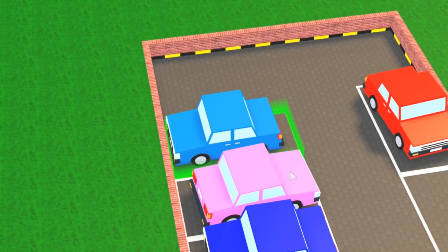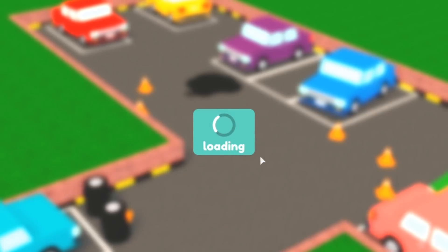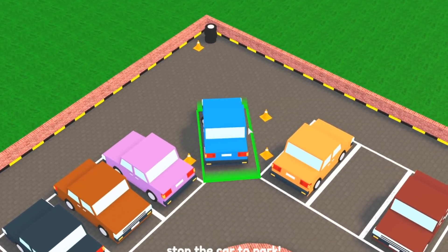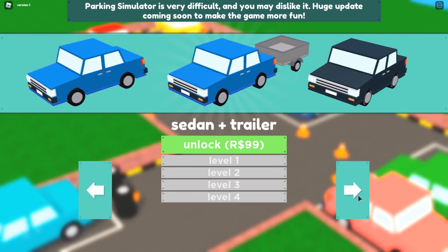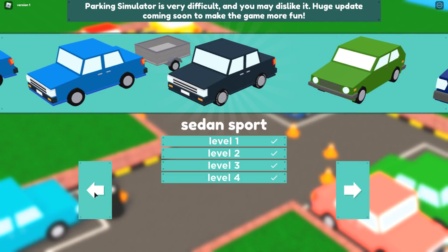Last one! Okay, it looks like I gotta park in that other spot over there. That's a little bit harder than it looks — we are in this to win this. There we go — boom! And there it is, I parked. Did I complete it? Thank you — I completed the sedan! Now I basically have to complete these two which are both level four.